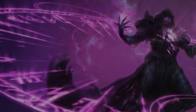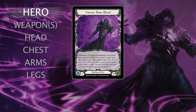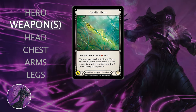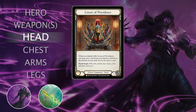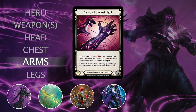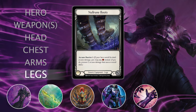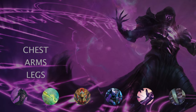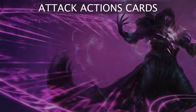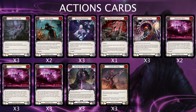In this match I'm gonna play as Viserai, the Runeblade hero from the Ark Rising set. We will start with my equipment. In weapon slot I have Ratheta Thorn, in head slot I will play Crown of Providence, in chest slot I have Aether Ironweave, in arm slot I have Grasp of the Arknight, and in legs slot I will use Null Room Boots. My deck has 34 attack action cards and 26 action cards.